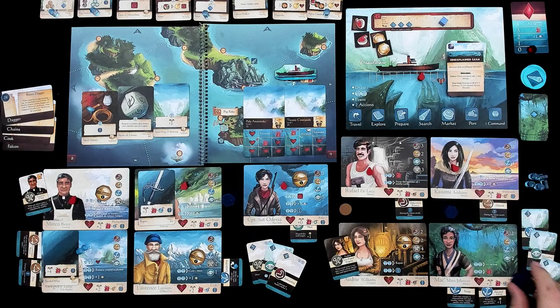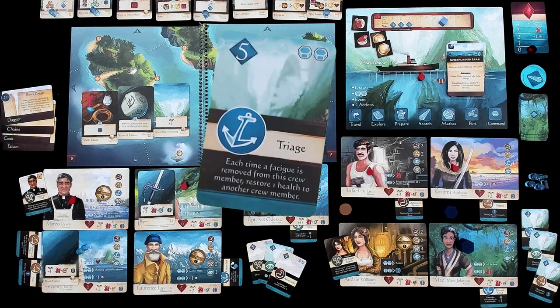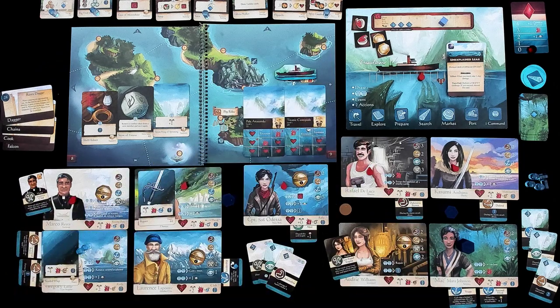So maybe have Mack go first. She's pretty good too. She's got a saber with a default accuracy of two, does two points of damage, plus an additional point for every savvy card discarded. You can see she's got her triage. Oh my gosh, I forgot — triage says every time Fatigue is removed from Mack, another player gets healed by one. I did remove Fatigue from her earlier when we made our gumbo, so somebody should have healed. Let's just say it was the captain. Totally forgot.